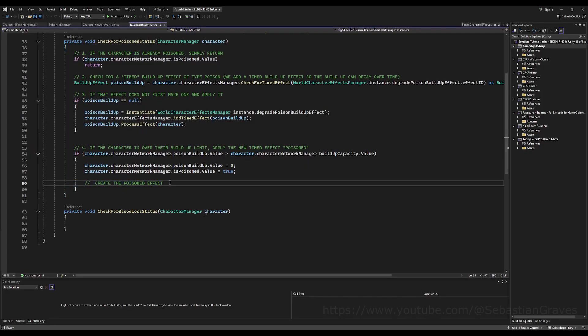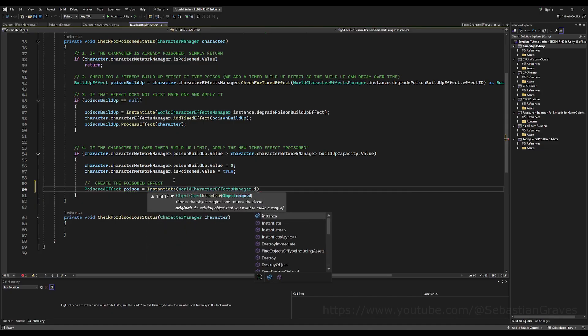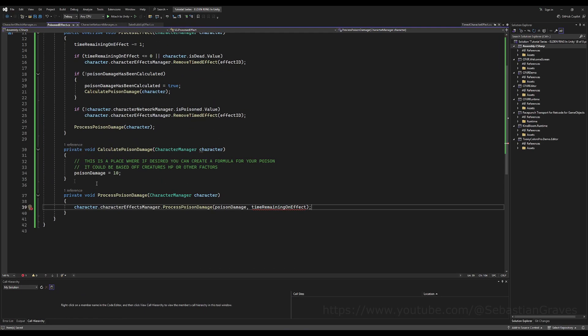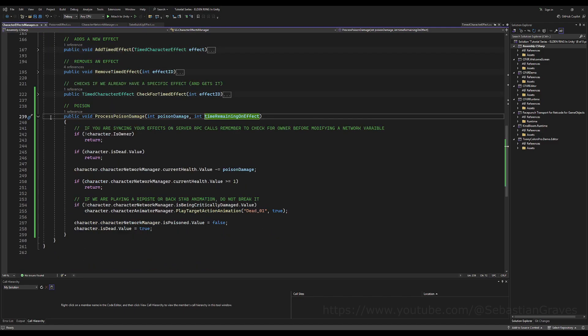So now we need to create the poison effect — we just did that, now we can instantiate it. We need to actually call this as a variable. We're going to say poison effect equals worldCharacterEffectsManager.instance.poisonEffect. This doesn't exist yet so let's comment out this line for now, go make that variable on the world character effects manager. I have an error — I didn't delete the time remaining on effect float, which we don't need. So over here on process poison damage, delete that. That's a remnant from Nephilim. Let's go over to the function and delete it there too.